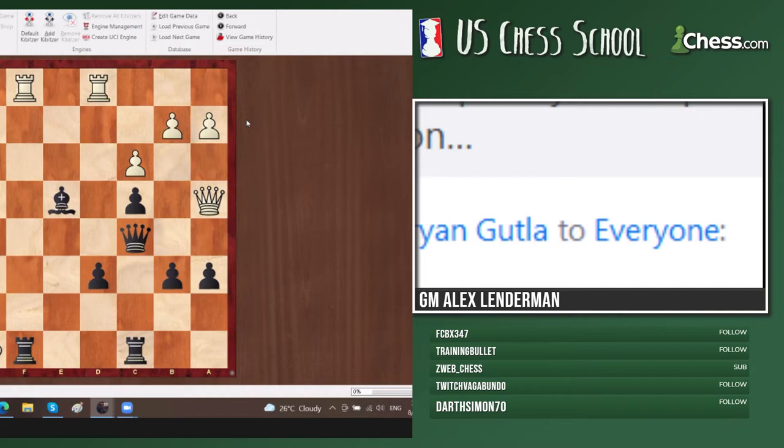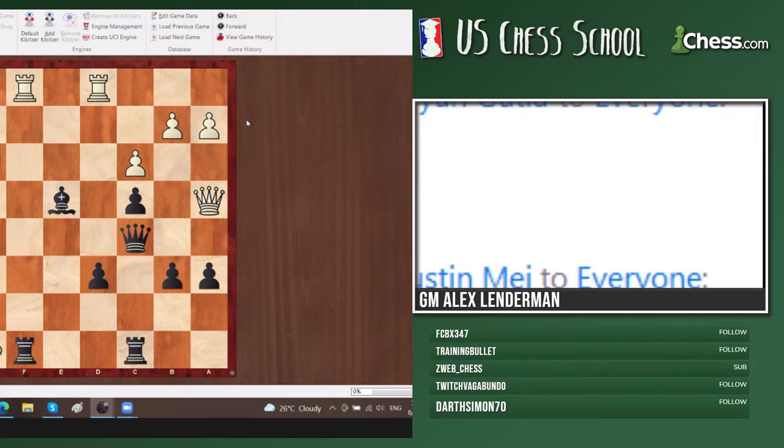Okay, interesting discussion so far but there's still something - still not so easy. I'll let everyone else think a little bit on this because white has a resource in that position. All right, looks like Arian got it.